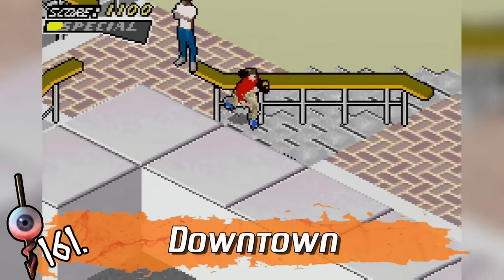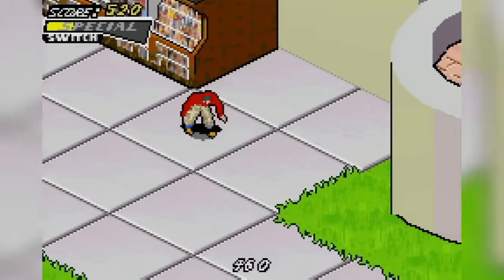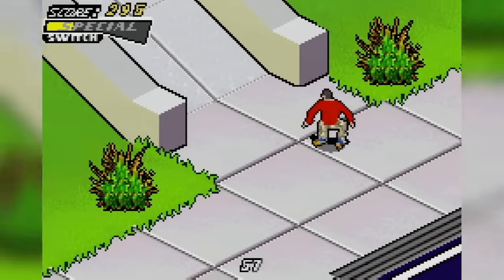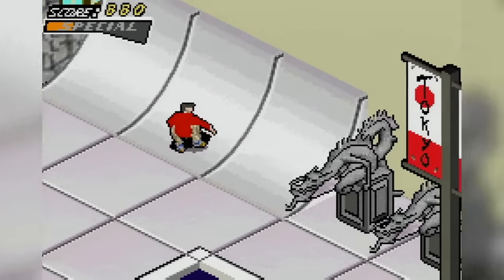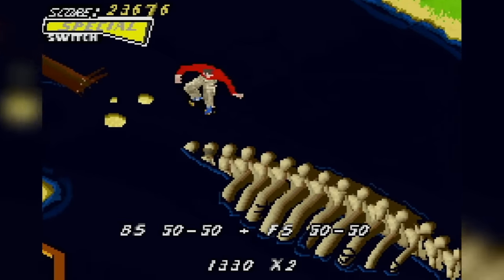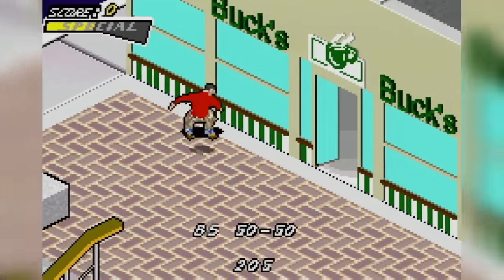Downtown LA from American Skateland's Game Boy Advance version is incredibly similar in design to Tokyo. Because there isn't a single shred of design here — it's another big wide open street course with almost no skatable terrain. We do get to skate the La Brea tar pits, but the rest of this place is empty streets and coffee shops with no heart or soul.